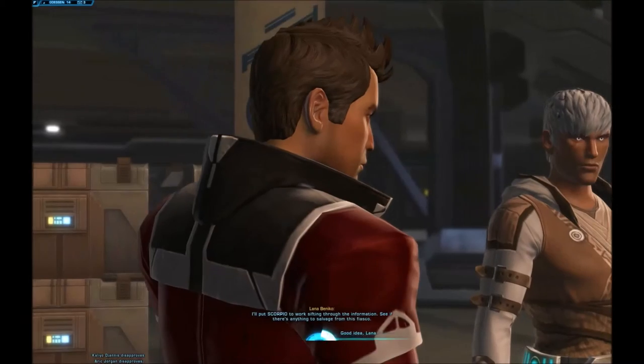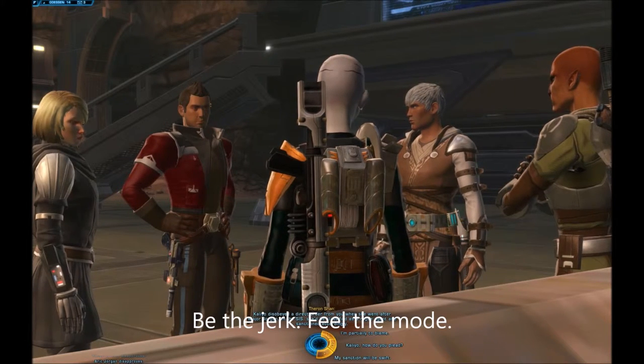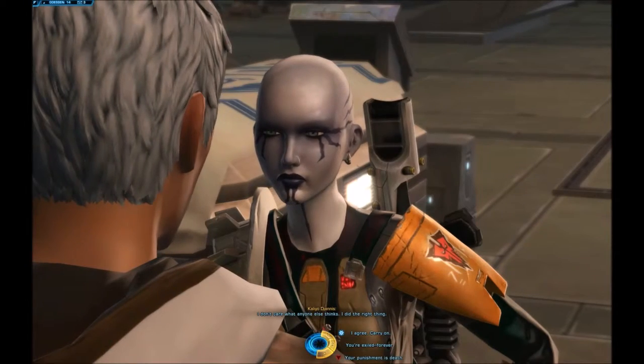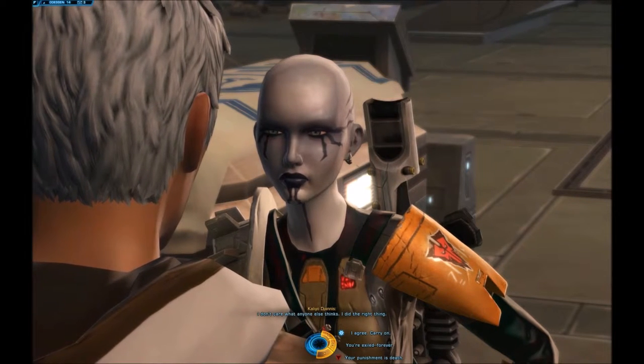Pick option three. Incompetence must be punished — it was a fiasco. For the next prompt, you can pick any one of the three choices, but I recommend continuing with number three straight through. Don't forget: I picked Erik Jorgen to lead the mission, so it was Khalil at the end of the previous chapter who disobeyed my orders. Since she broke orders, it's up to her to be punished. My sanction will be swift. And there it is — 'Your punishment is death.' That option only comes up if you continuously pick option number three throughout this conversation. I've tried other branching pathways, and that is definitely the most consistent way to get there.